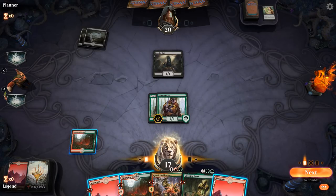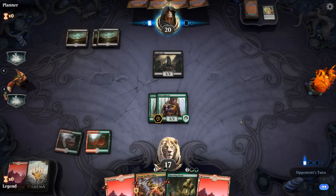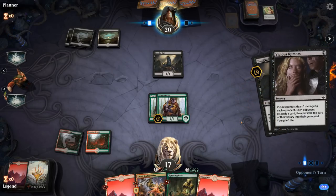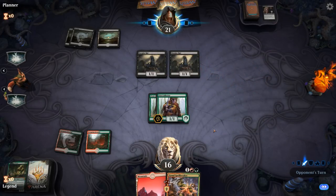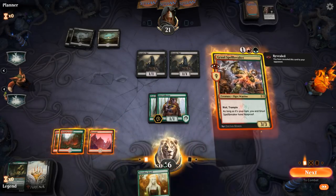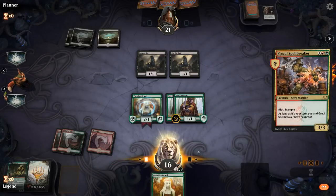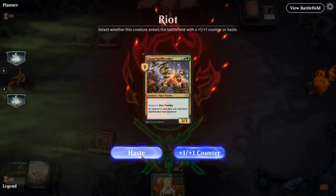Opponent is on a discard-heavy black-green deck. No two-drops, so I don't want to offer the trade. Next turn I hope to jam Spellbreaker into Questing Beast and have Pelt Collectors attacking as 4/4 tramplers. Opponent casts more Burglar Rats and Vicious Rumors, leaving me with few cards. I'll discard Questing Beast. Spellbreaker resolves and Paradise Druid grows the Pelt Collectors — the Spellbreaker will grow them once more. I could make this a 4/4 or just smash in.